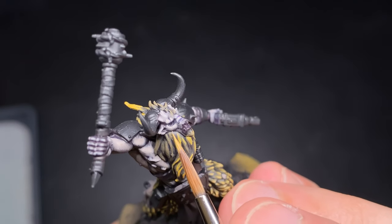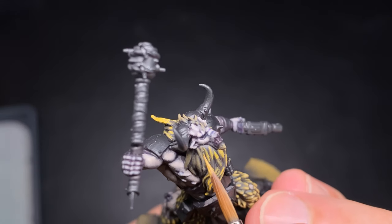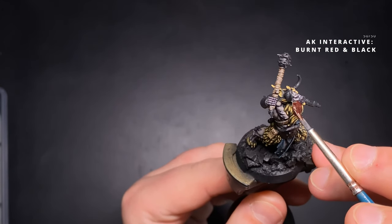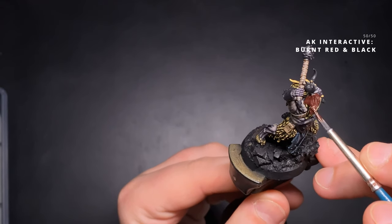I've actually painted the hair on the model, but I decided to change it because I didn't like the light blonde hair with that lighter skin tone. So I'm going to repaint it, going in with a mix of Burnt Red and Black about 50-50 as a base coat, because ultimately I want to make it a reddish, gingery colour.